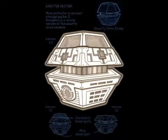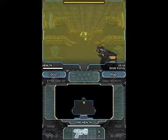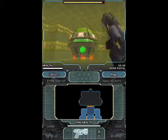In Episode 5, Major Kane encounters the Sanctus Vector in the belly of Product Storage Sector 2. Here we see the Sanctus Vector readying for battle after the fields have been lowered by the rad.